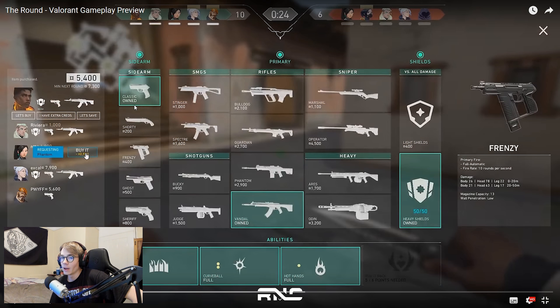The buy menu — holy shit. There's a 'Let's Buy,' 'I have credits,' 'Let's save' — I like that, that's a nice quick clean way to see it. So it looks like you can buy each round. I think there's a different economy system for abilities compared to the rest of the economy.